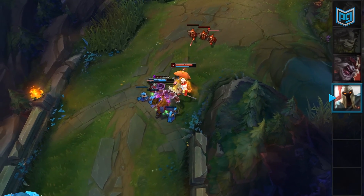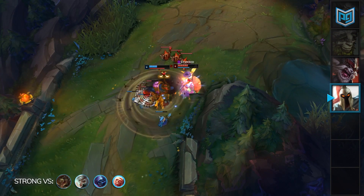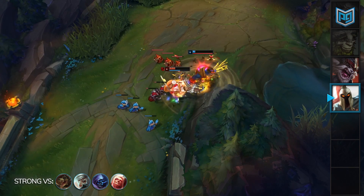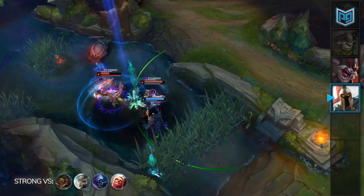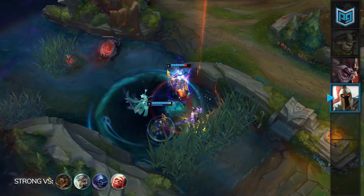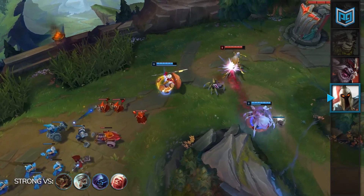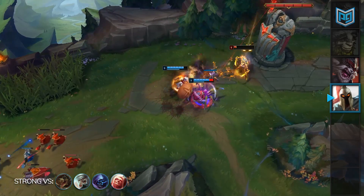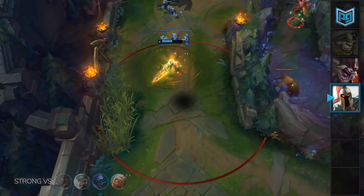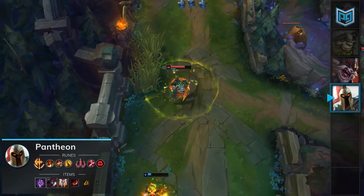Pantheon is a notorious lane bully. He's able to bully his opponents out of lane with his Q harass or pick up solo kills when they get greedy. Due to the nearly global range on his ultimate, Pantheon has no issue taking Ignite instead of Teleport, which will further increase your kill potency. Taking Ignite will also help you counter champions with a lot of healing, such as Renekton or Vladimir, and against S-tier picks like Riven and Jax, Pantheon basically auto-wins that laning phase.